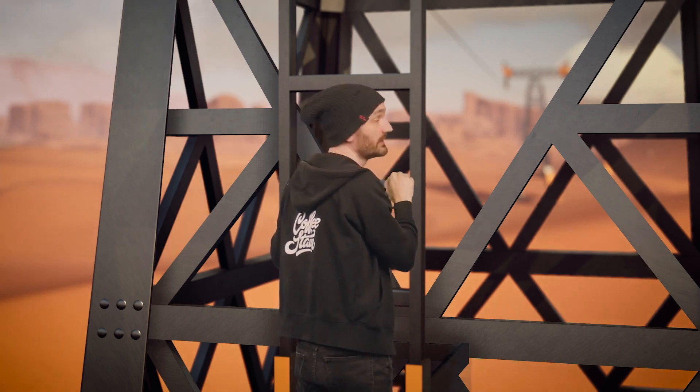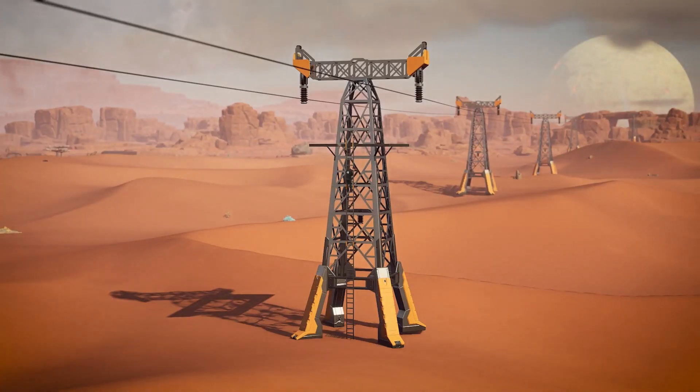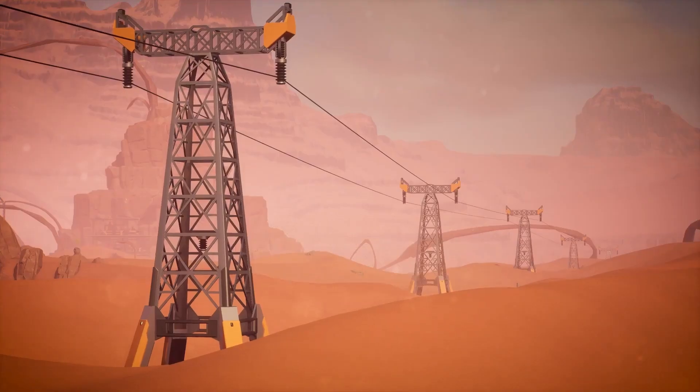To deliver the power lines to your factory, we've added power towers. Power towers allow you to connect power lines over long distances. They have two connection points - the top connection point is used to connect other power towers and has a longer length than regular power poles, and with the bottom connection point you can connect it to regular power poles. There are two versions of power towers: one with a ladder and a platform, and one without.